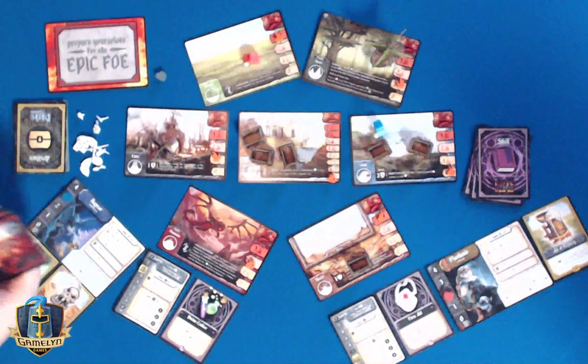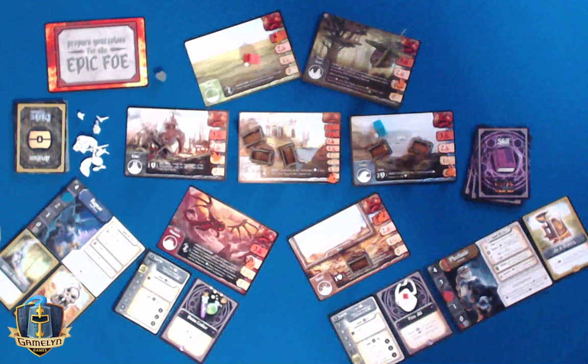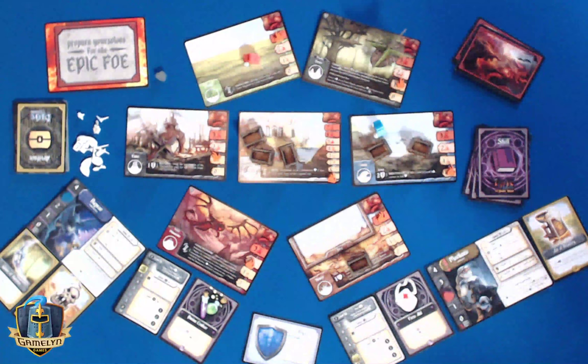This is the final round before we see the epic foe. We could lose the desert right now — it could just straight up be lost this moment. And the mountains could be hot on its heels. But here we are — let's see. This is the best case scenario actually, because now I can use my skull too.